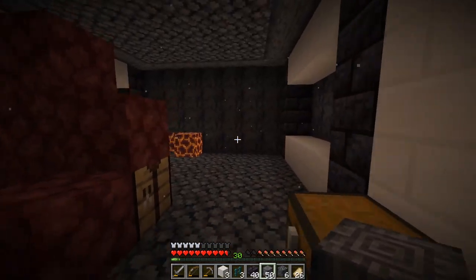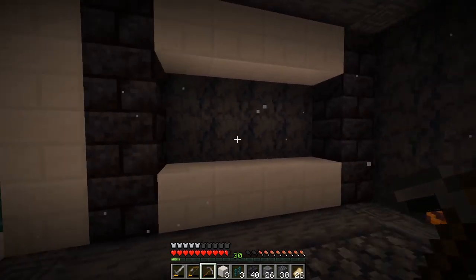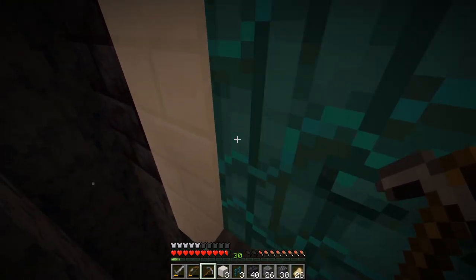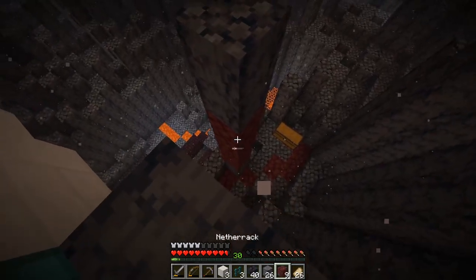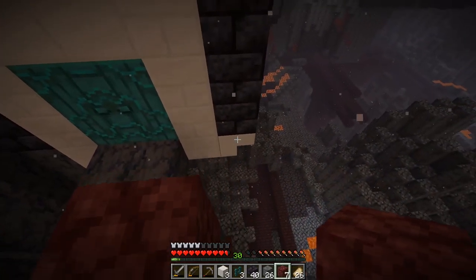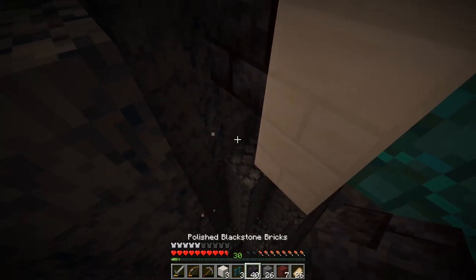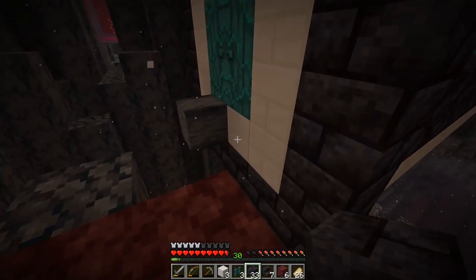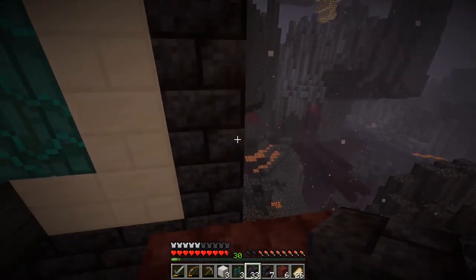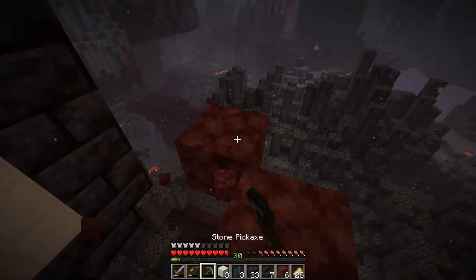Especially if we make the floor that same style — yeah, I like that a lot. I just wish we could incorporate the magma blocks in here somewhere to give light, maybe in the walls or something — that would be cool. I think we're getting somewhere. I just need to be able to get up on the roof. I don't like this down here at all. I feel like it needs to look like it's getting support — something like that. I feel like that is a lot better. I just feel like there's not enough white here. I saw a lot more white on this in my head, and I'm not quite happy with it yet.